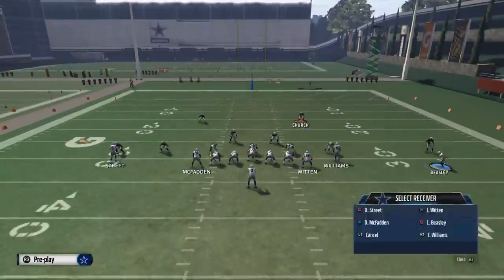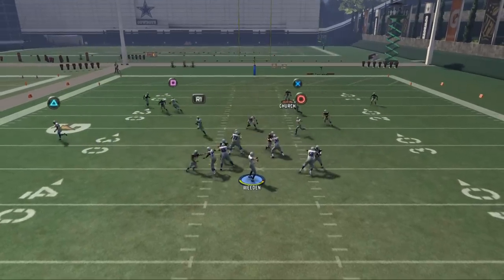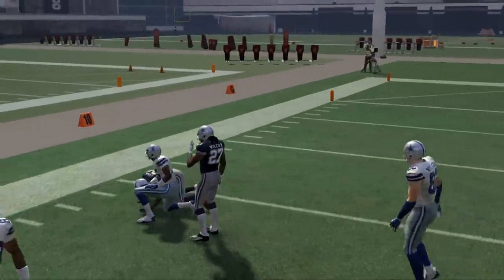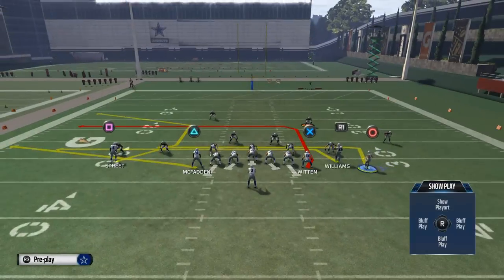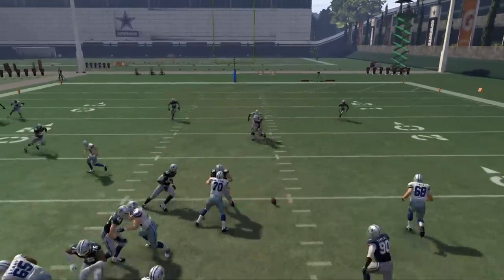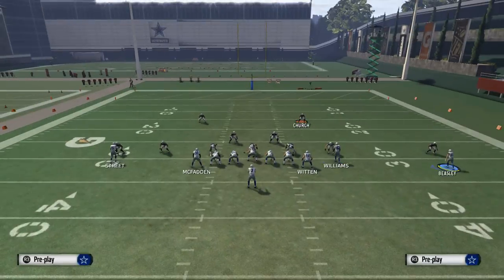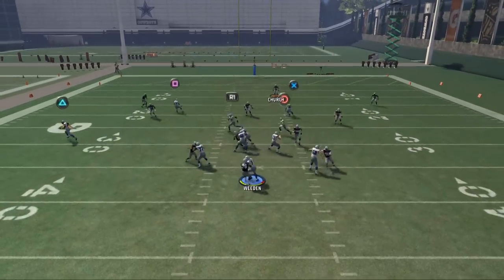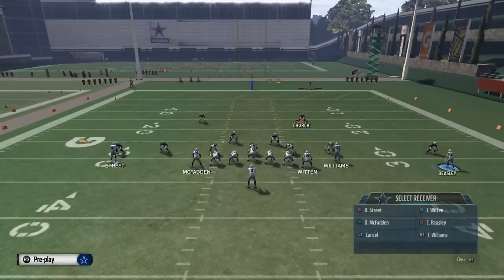The next read on this play is our corner route — I love this route. It does a pretty good job against zone; you can aggressively catch those and cut them off against the safeties. Three deep safeties tend not to do very well defending that corner strike route. Our fourth read is Cole Beasley — not quite as good at beating zone, to be honest. It's a two-man read between Cole Beasley and Jason Witten, and we got some pretty good pressure there from Hardy coming up the B-Gap.